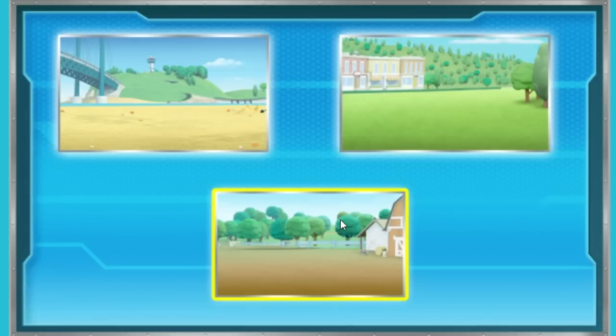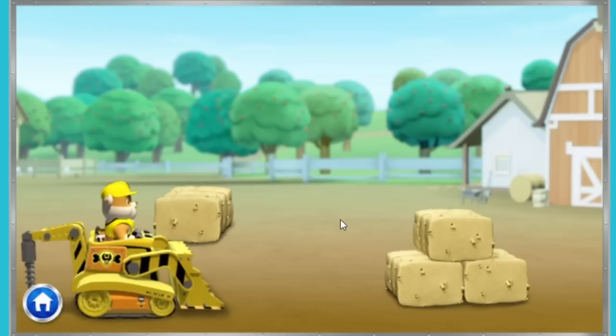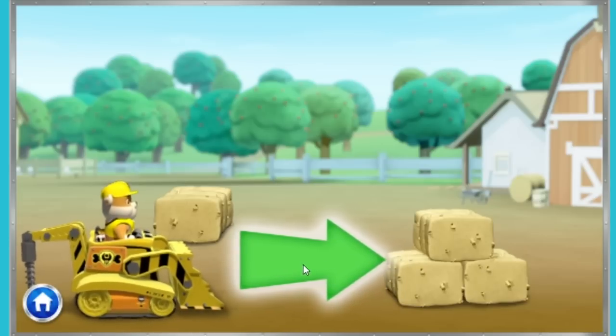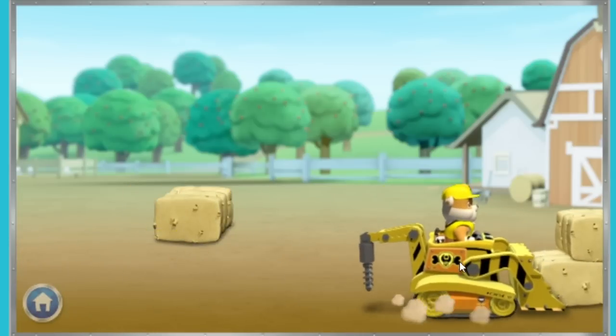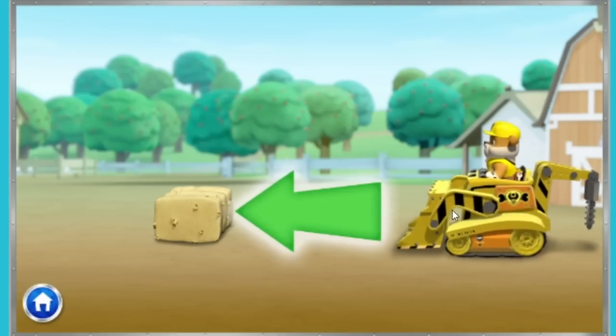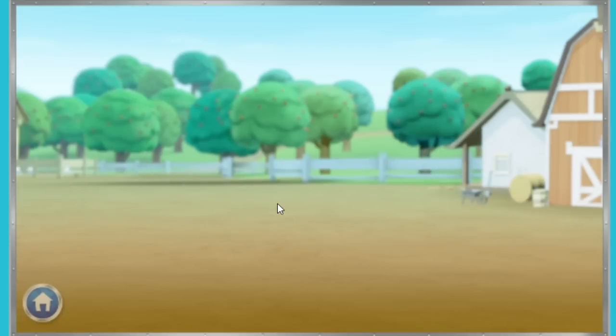Time to get growing! Before we start building, we need to clear some space for our playground. To clear the area, click on my digger and drag it along. Rubble on the double! Great! All clear!